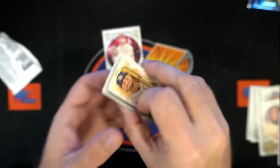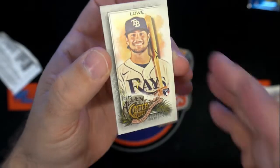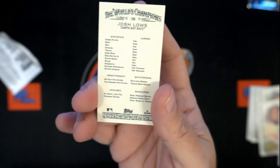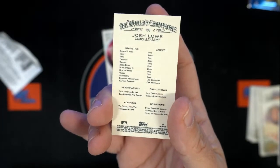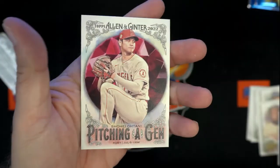Nice hit, Joe S — an Altuve relic, man, nice one. And then we have a mini — that's a Tampa Bay Rays Josh Low mini. That's not numbered.